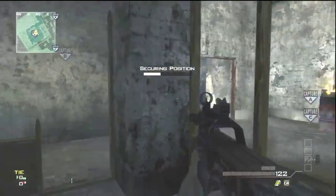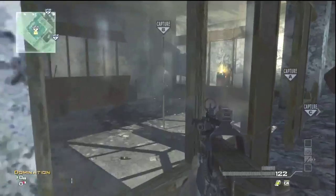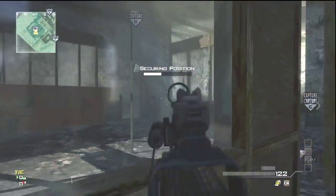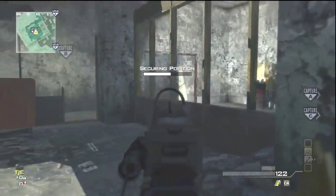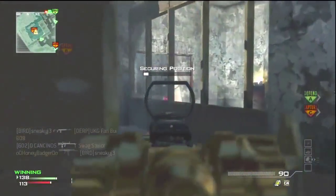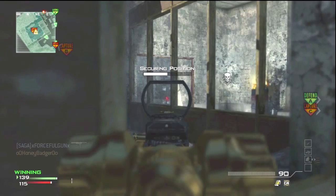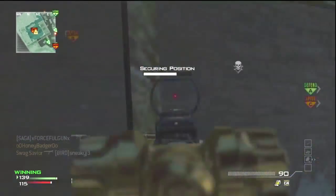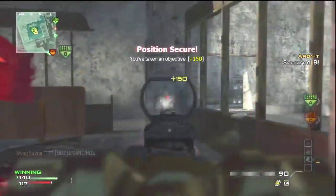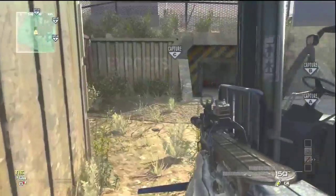Everyone just caps it in the open, but I found a pretty nifty spot. If you didn't know, you can cap it from outside here — this is the only side that works, so don't try the other sides. You have a little extra cover. In this in-game clip, I actually managed to hide from this guy because he doesn't know where I am. He's right there and I just hide because of the stealth bomber coming in — he doesn't see me and I have time to cap the flag. It's a perfect spot. I recommend you guys use it too.